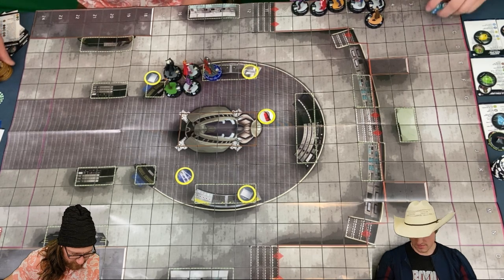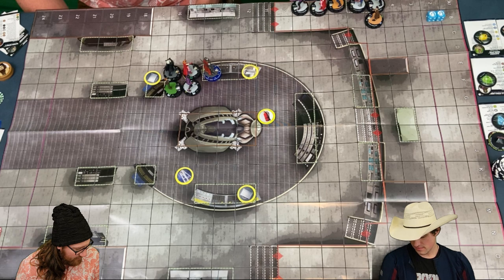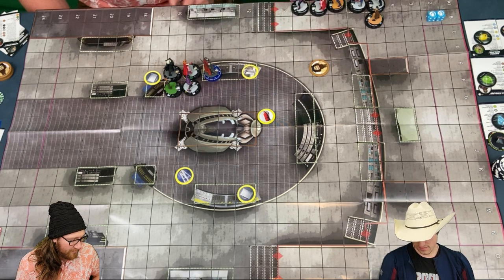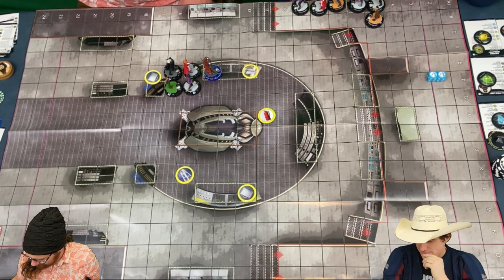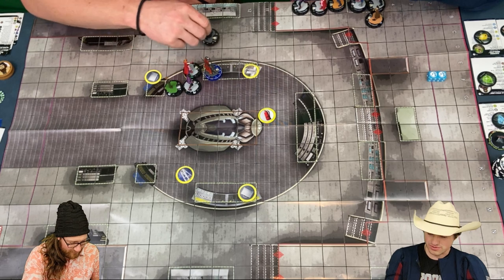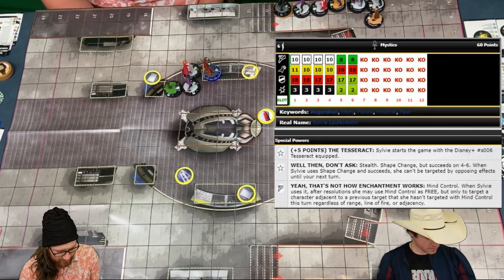I think this turn is a little easier. Ultron can get two, four, six — not really going anywhere anytime soon with that. So we are straight up just going to walk to you with Sylvie. So I remember your team also does not have any outwit right now. One, two, three, four, five, six — we'll go here. Just tie up Star-Lord for one turn. That's pretty much all we're doing with that.